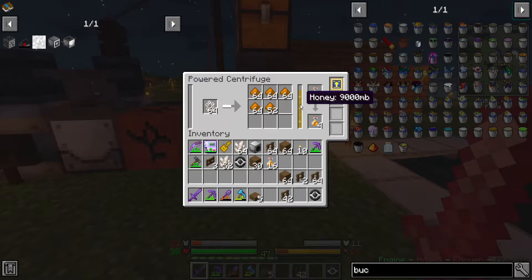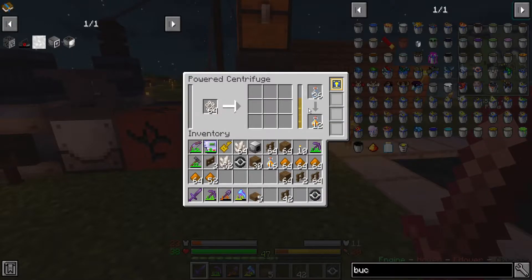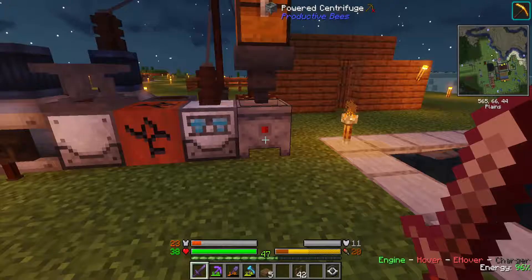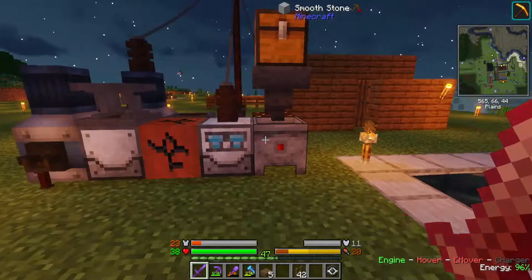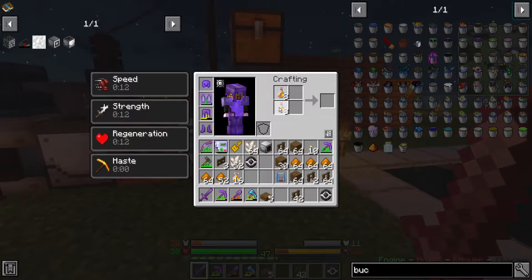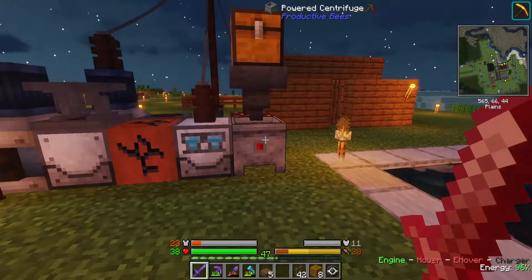Yeah, it was full of honey again. One thing I forget about this centrifuge is it generates liquid honey as well as resources. Whenever that happens, it stalls everything out. You are done — look at you! Getting a pretty good amount of other ores out of it too, which is always handy.